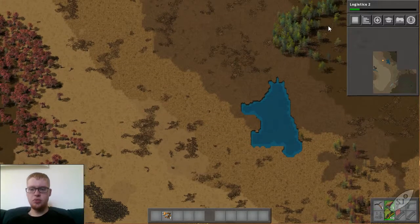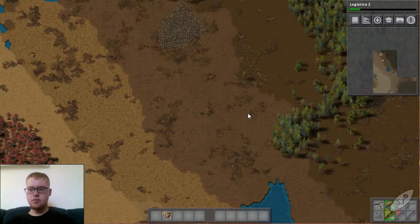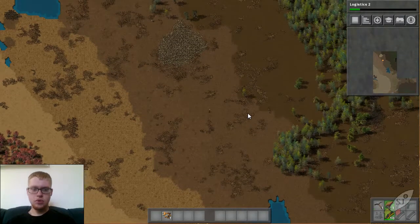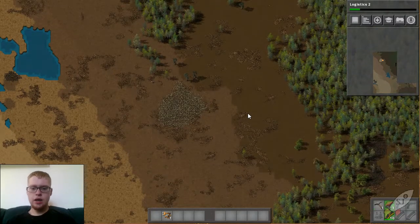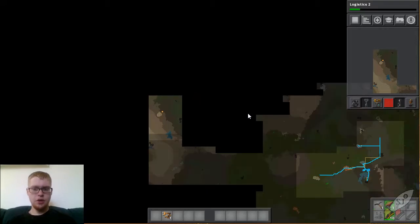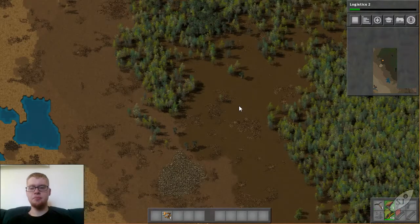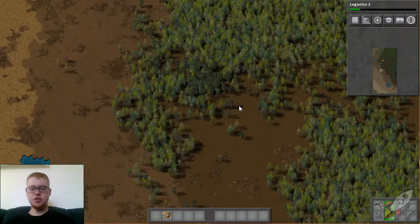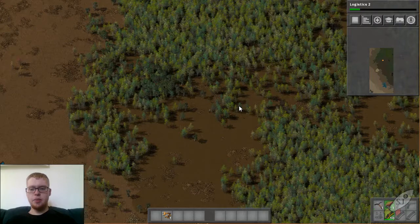There's some coal up in the middle of the forest too, and a little stone right here. Still no signs of uranium. Two more boxes and then we'll go ahead and start heading east again. There's one, there's two. So we're going to go ahead and start heading east again to start sort of closing a path.